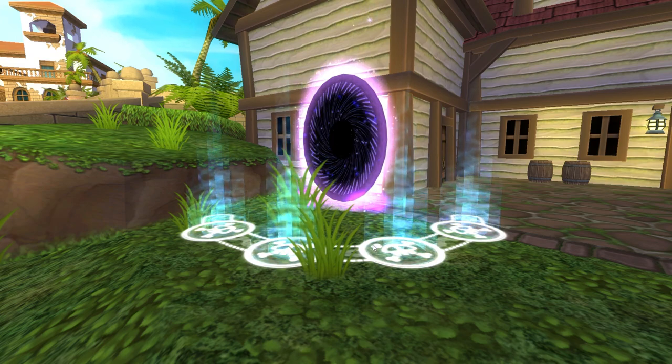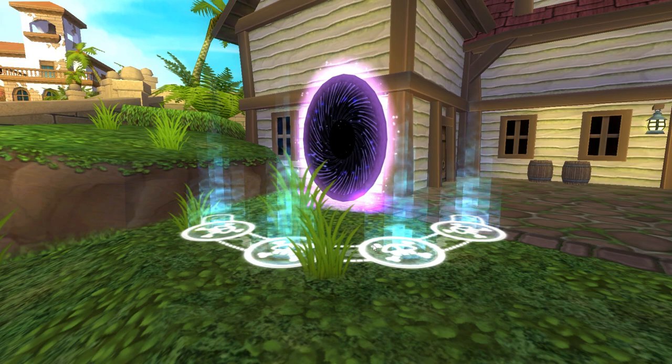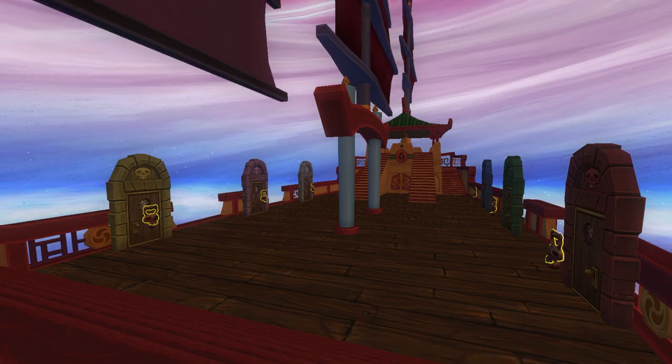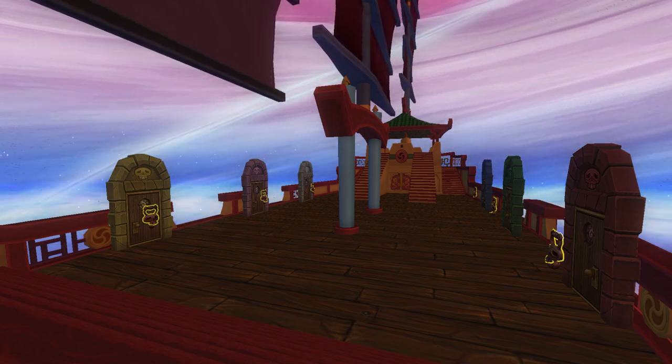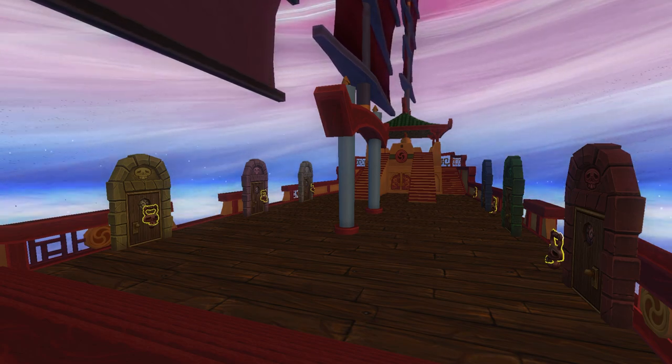The level of the key holder determines the highest level bracket for the boss fight. You can choose to fight the boss of the level band equal to the key holder or choose one of the lower tier bosses. The only difference in the drops of the different bosses is the level of the gear — drop rates remain the same across all tiers.